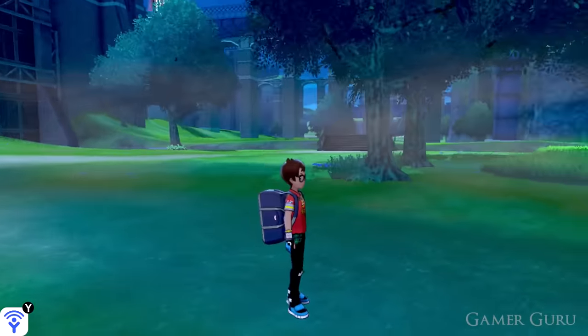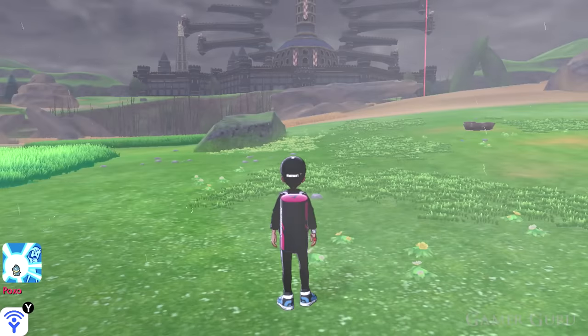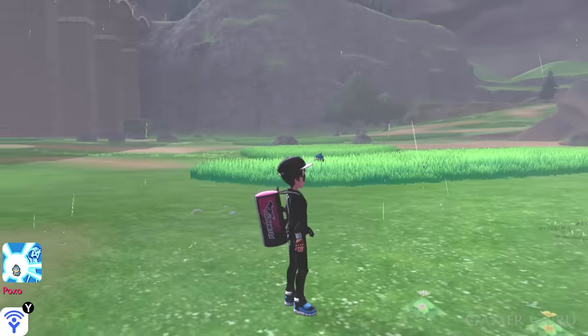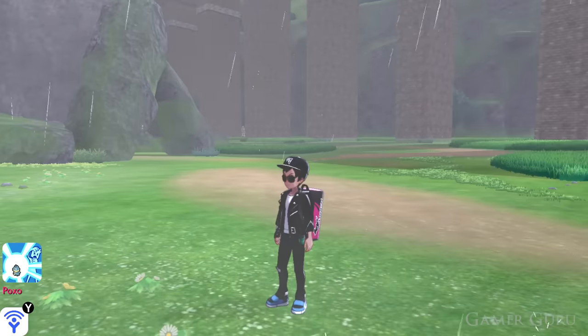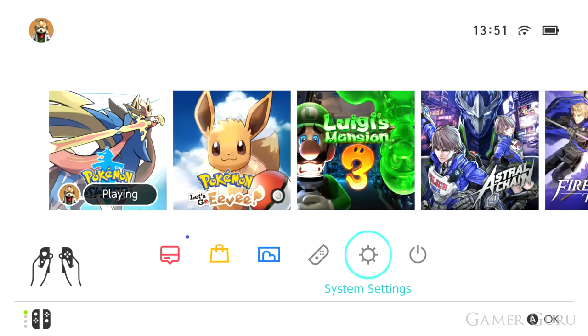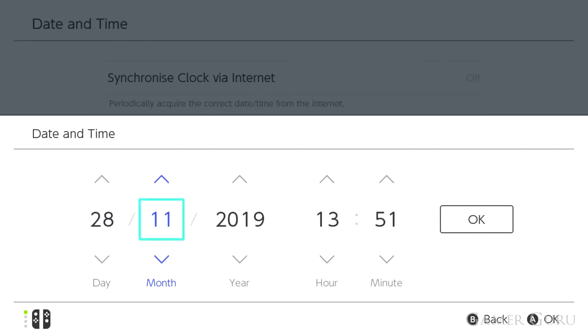In the routes and the towns, the day-night cycle only takes effect after you have finished the main storyline. But related to this feature, there's actually something way more useful, and that is going to be the weather system. There is a way in Pokémon Sword and Shield to change the weather condition in the entire wild area to whichever you need. This can be very useful because certain Pokémon only spawn during certain weather conditions in certain regions.